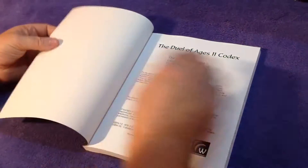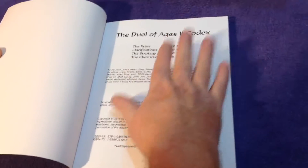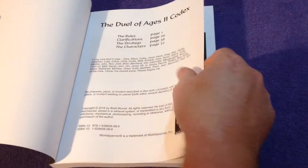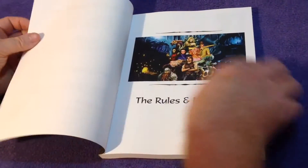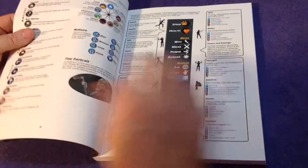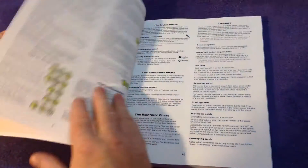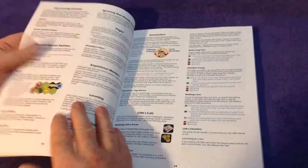It's really, really good because if you look in here, it's got the rules, it's got clarifications, it's got the strategy, it's got the characters, it's got every bit of artwork to do with Jewel of Ages 2. So let's have a look — rules and missions. There are over 200 pages, all in one place. This is the Bible — this could have been called the Jewel of Ages 2 Bible.